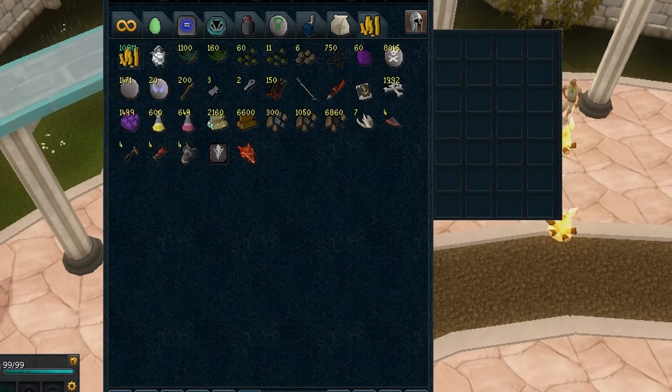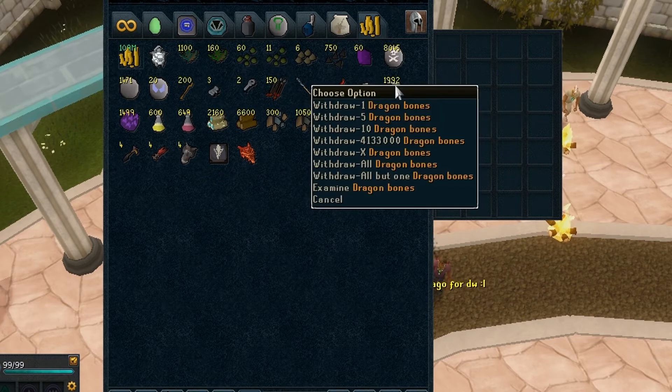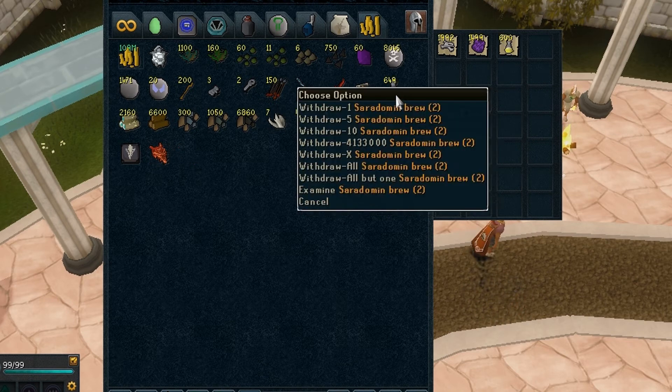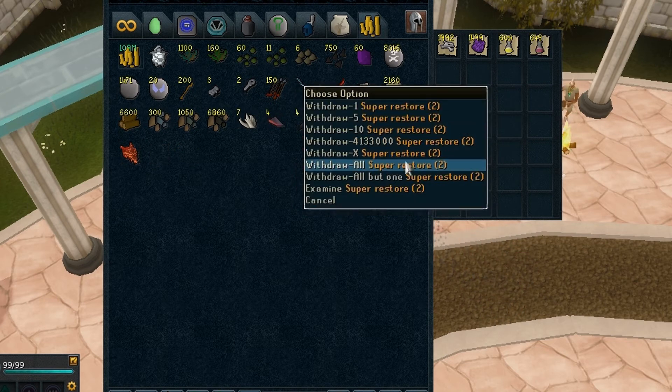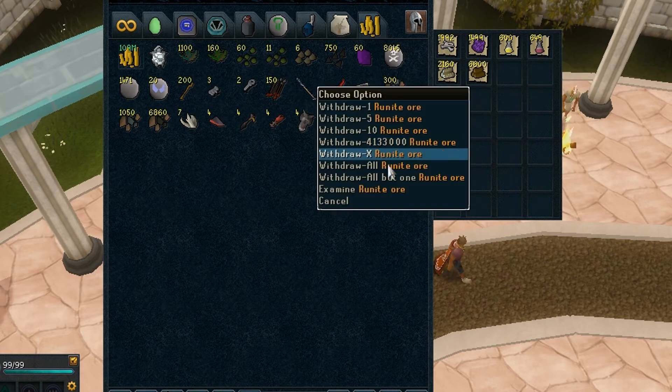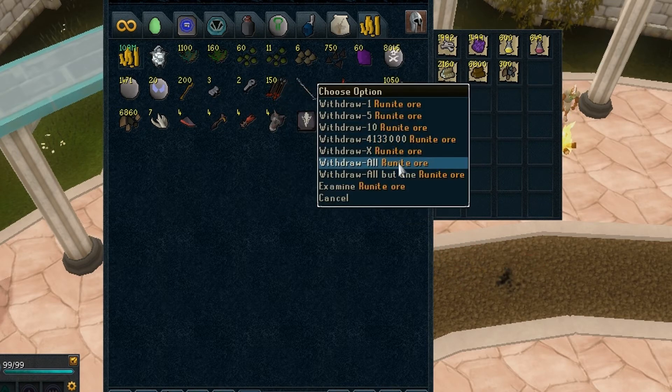Now time to sell the loot. As you can see in my pouch I have 4.133 coins, which is what I got from the 250 kills, and now I'm just going to withdraw it. I kept a count of the kills by that new update where you can see how many boss monsters you kill.